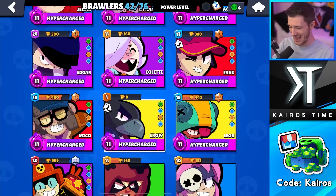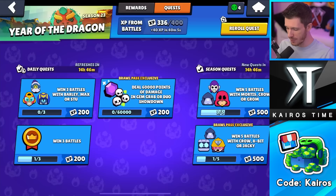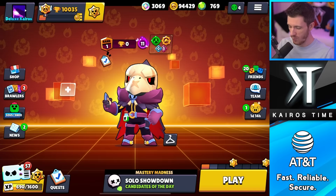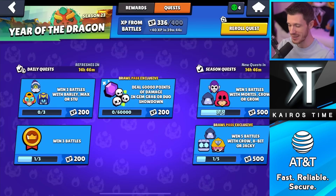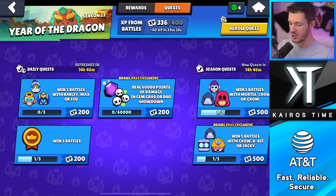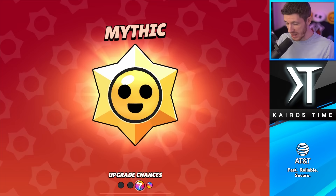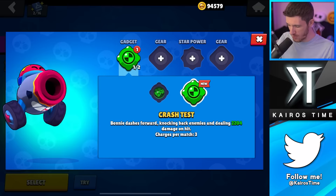I have Crow maxed out at Power 11 with zero trophies intentionally. If you go to quests, you almost always get a quest for a Brawler with really low trophies. Every day I go to Mapmaker and play the Candidates of the Day for free XP. By keeping a maxed-out Brawler purposefully at zero trophies, it's incredibly easy to get wins in Mapmaker where you don't gain trophies, making it easy to complete quests. I also got a Mythic Star Drop with a Bonnie gadget — that's her bad one, unfortunately.